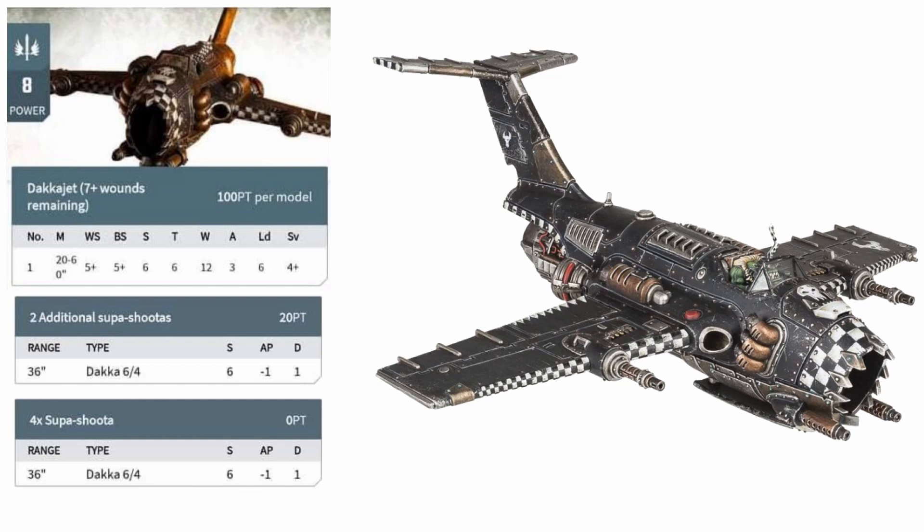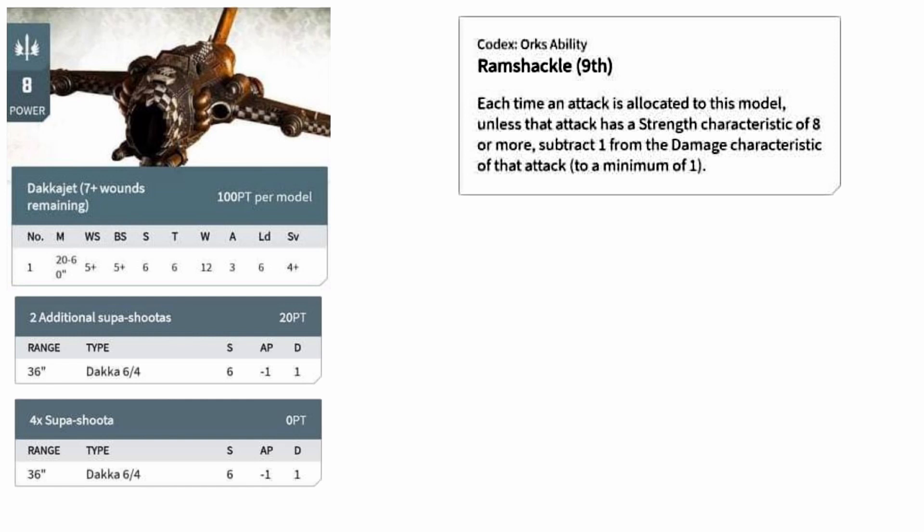And before you can even finish thinking about how impressive that 50 point price drop is, it's worth noting they also gained a few abilities to help them perform even better. Like other Orc vehicles, they now have the Ramshackle rule, which gives them a lot more survivability against weapons like autocannons and other high rate of fire 2 damage weaponry. A good example: a squad of 3 Primaris Suppressors goes from causing 4 damage to the Dakkajet in 8th edition to a mere 2 damage now, meaning they will need twice as many turns or squads to bring it down.